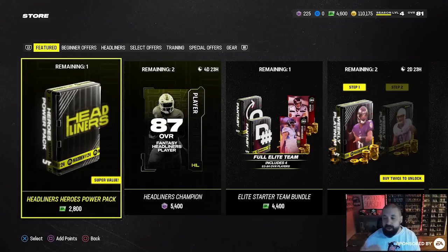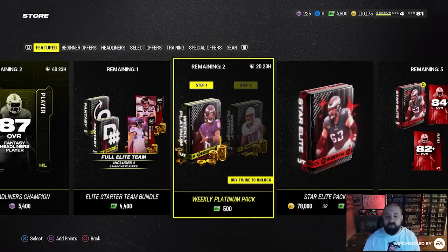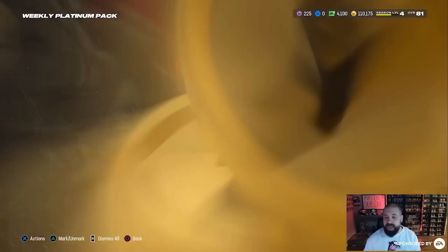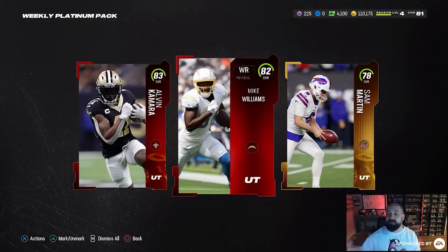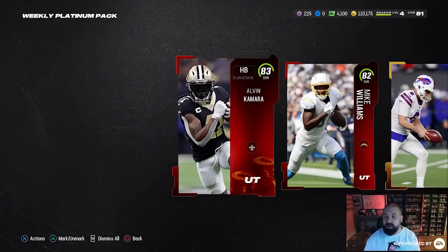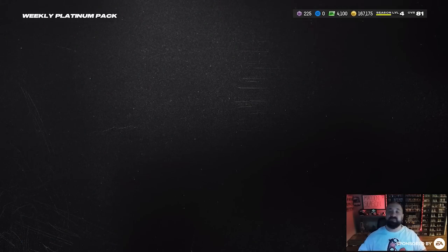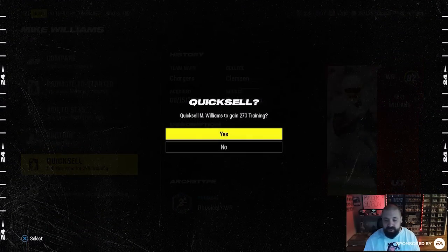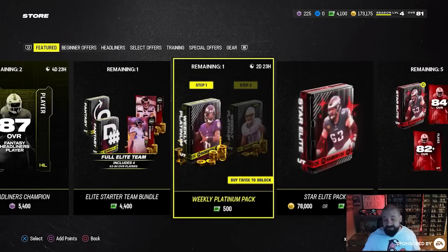Number one: you want to try to generate coins from these points. Open up the Weekly Platinum Pack — Step 1 — which is 500 of the 4,600 Madden Points. This pack is a fantasy pack, meaning you get three random choices. First choice is an 83 Kamara; second is a 78 gold card. Gold cards actually have quick sell amounts, but we're taking the higher overall — Kamara at 83, which quick sells for 57K. It turns out this pack gives you all three cards. We got the gold, the Kamara, and an 82 Mike Williams. For 500 points, that's not a terrible option.